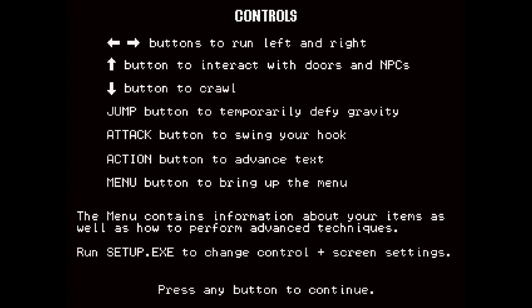This is the control screen. It actually just says jump button, attack button, action button — so you need to know what those are beforehand. It really is recommended that you run that external launcher first.